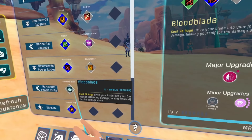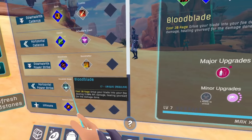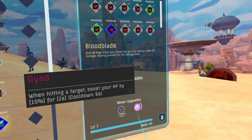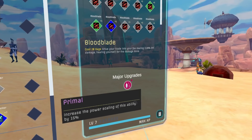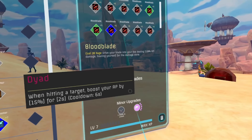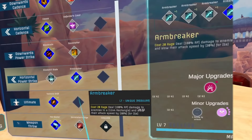For Bloodblade's major upgrades, I would look towards Dyad for the AP boost over 2 seconds, or Firebrand for extra damage. For the minor, I would recommend Power Scaling or Crit Chance — you could take Resource Cost Reduction if you don't have those available.